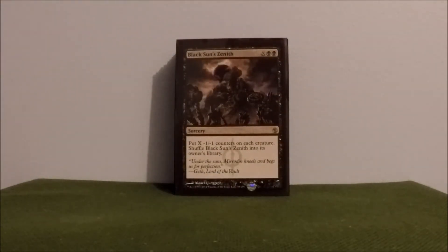Moving into sorceries. First up is Black Sun's Zenith — two and X. Basically using this to get rid of those indestructible creatures. If I've got a bunch of mana, tap it and essentially just wipe the entire board.